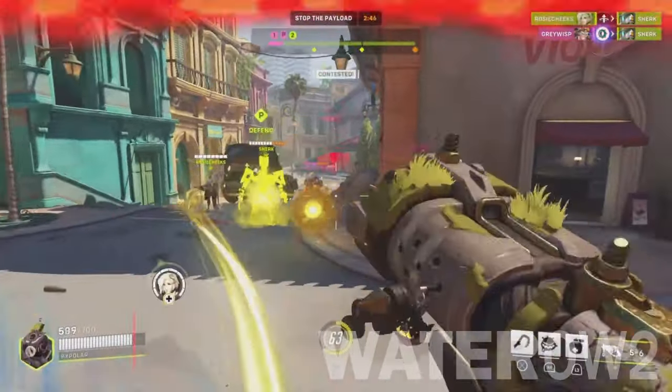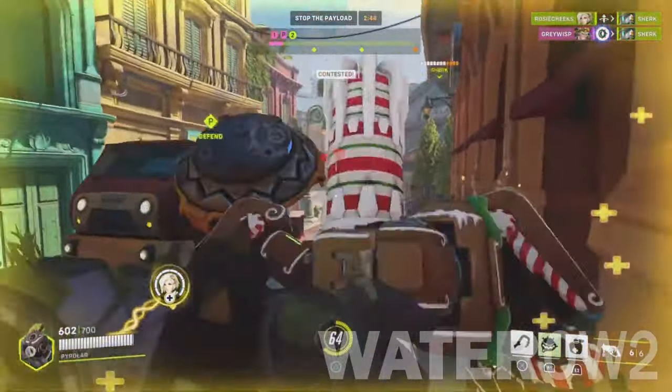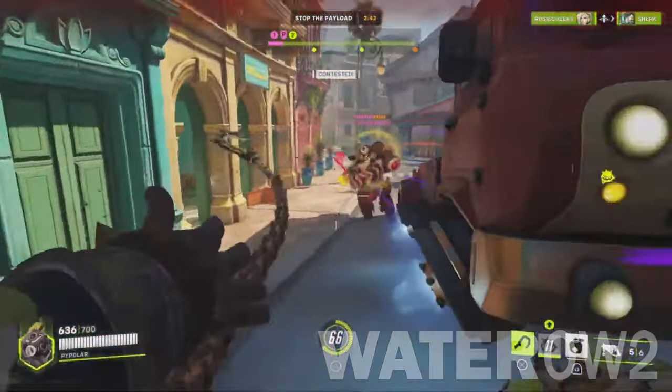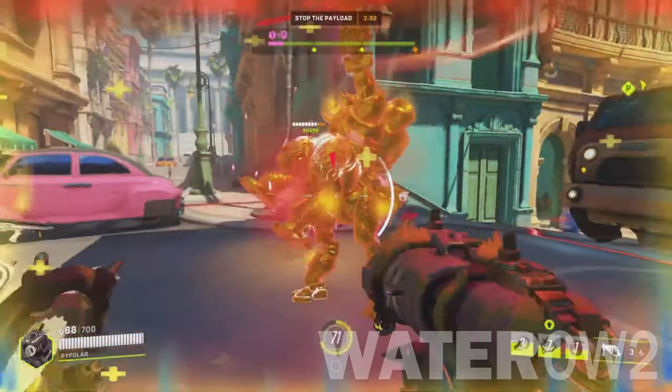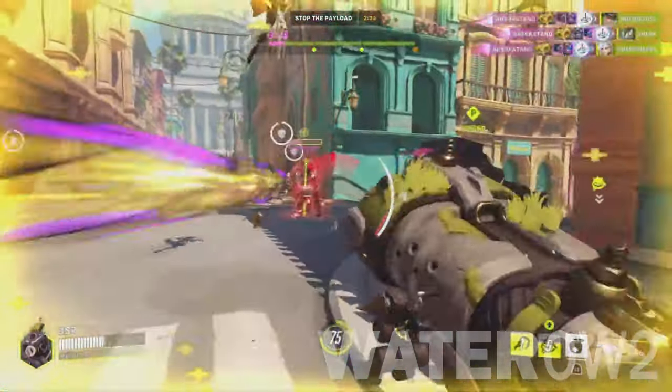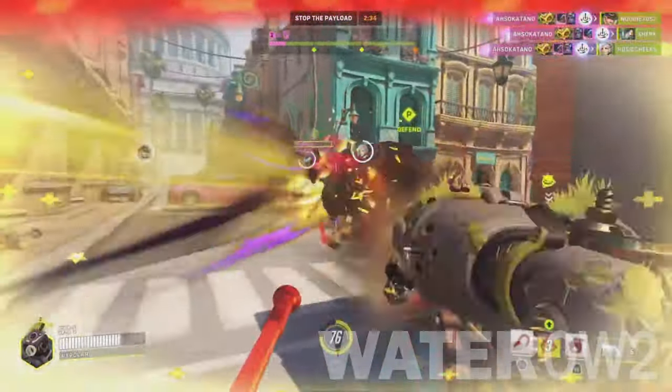Roadhog Counters. Junkrat and Reaper are two great counters to Roadhog and his massive hitbox, allowing you to chunk him down quickly if positioned right. Highly mobile heroes like Echo, Pharah, Genji, Tracer, and Sombra can quickly escape his hook.